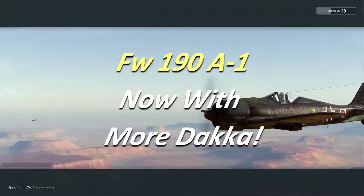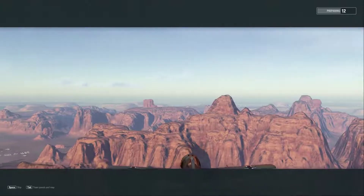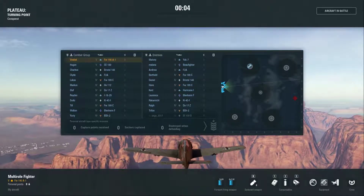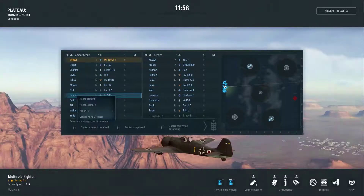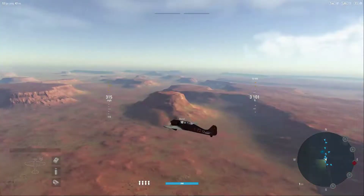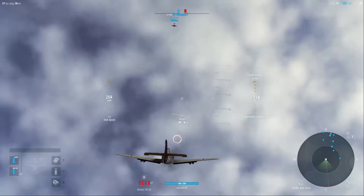Hey guys, VBat here with another V Plays, and we are back in the Focke-Wulf 190 A1. This time we've got the airframe upgrade which unlocked the guns for us — you saw that at the end of the last episode — as well as getting the second engine, not fully upgraded at this point, but enough that it has definitely changed how this aircraft performs. This has only strengthened the argument that the German grind seems harder across the board for initial upgrades, but once you get those upgrades, you'll appreciate them that much more.